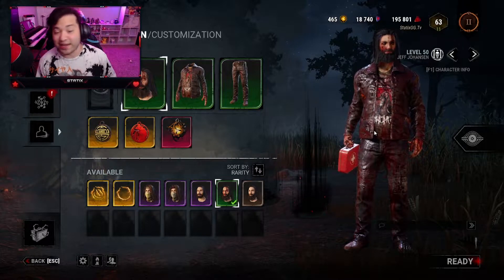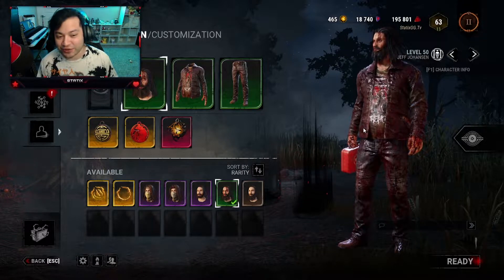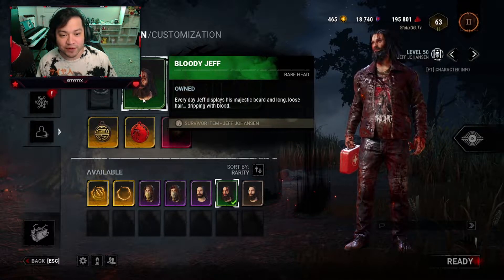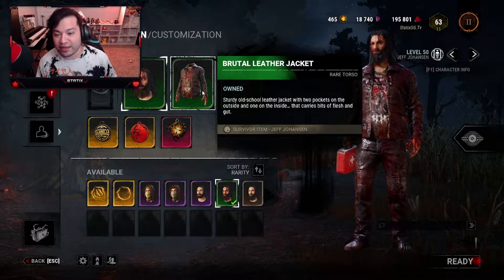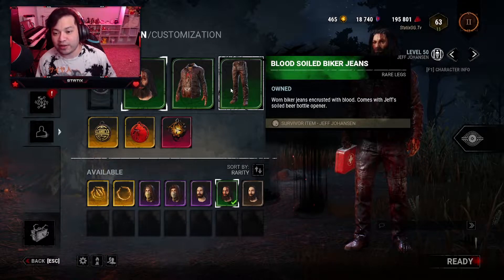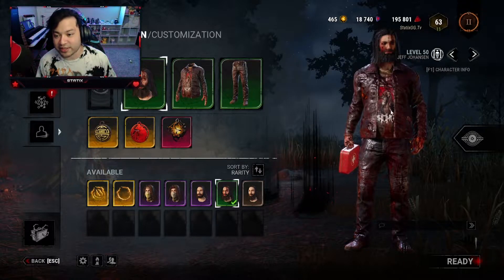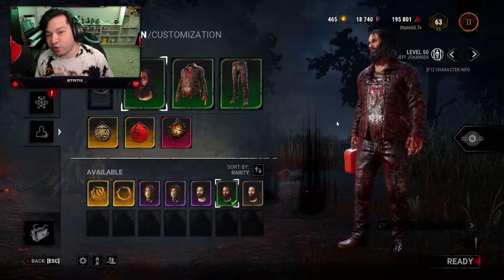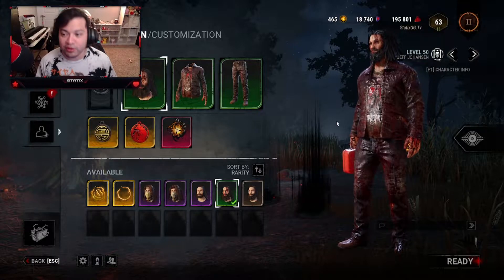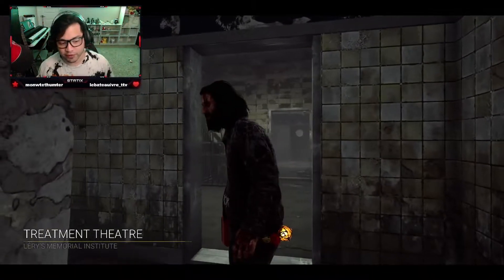It looks really nice on Jeff — it doesn't look so nice on some other characters, that's for sure. The first piece is Bloody Jeff for the head, the torso is Brutal Leather Jacket, and the legs are Blood Soiled Biker Jeans. Here's the full outfit once you hit that P3 status. Let me know what you guys think, let me know if you already have Jeff P3 as well, and enjoy the video.